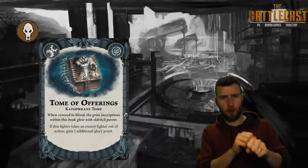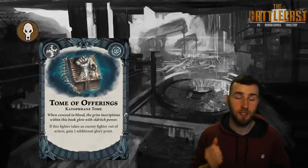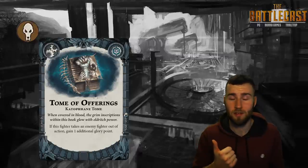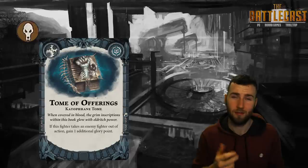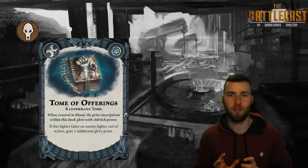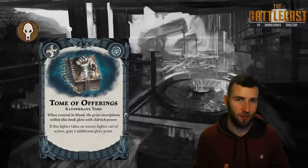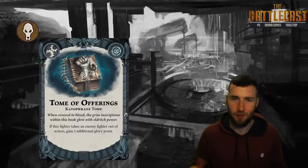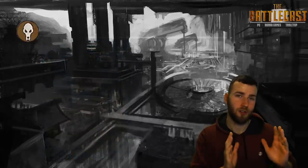Tome of Offerings reads: if this fighter takes an enemy fighter out of action, you gain an additional glory. If you score this once it's as good as A Destiny to Meet; twice, you're laughing; thrice — you dirty dog. What's so strong about this card is that before you might have had to prioritize Magor or Garruk to get in there and put themselves at risk for an extra glory. Now it's anyone who can go in and get this extra glory, and it's definitely worth it.